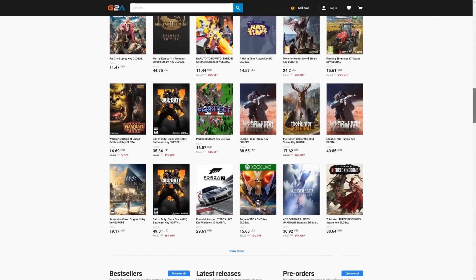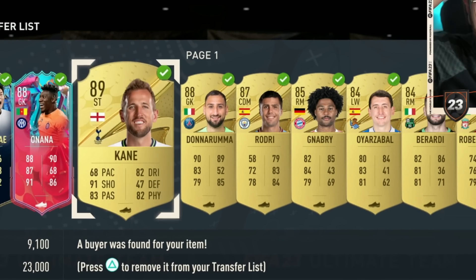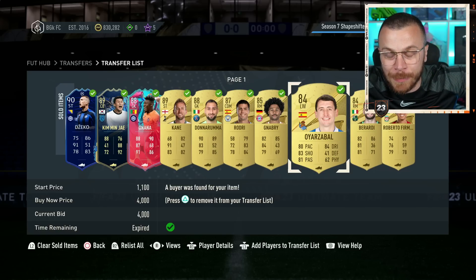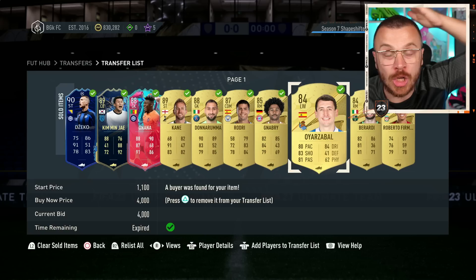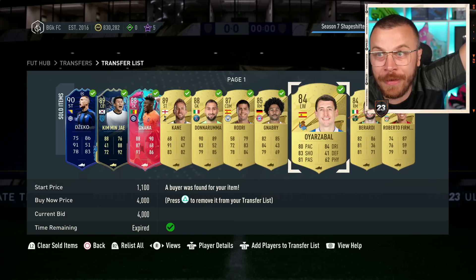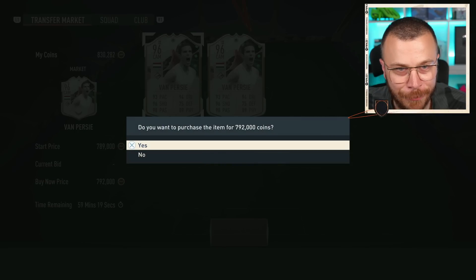I sold Jacko, Keem, Onana, Kane, Donnarumma, Rodrigo, Nabri and so on — sold everything possible in the club to gather over 800,000 coins and get my first ever Shapeshifter icon in FIFA 23, actually in any FIFA edition in history.